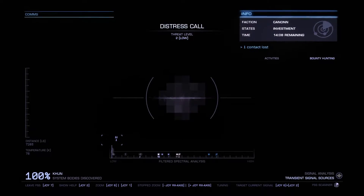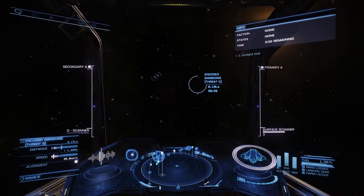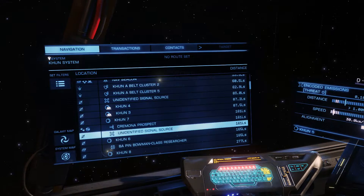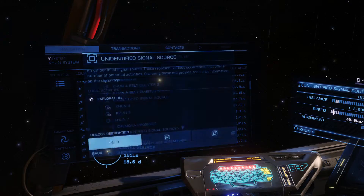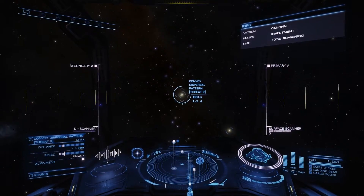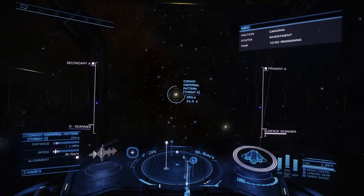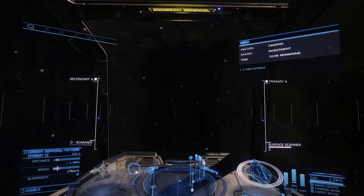Actually, one of those. How long is this gonna last? 14 minutes. Hold on — that's not what I wanted to target. There — that's what I wanted to target. Unidentified signal source. Yes. Let's supercruise there automatically. These sources are actually only unknown as long as I don't approach them. Maybe we're gonna approach something with a threat of zero, since this is not one of those ships.